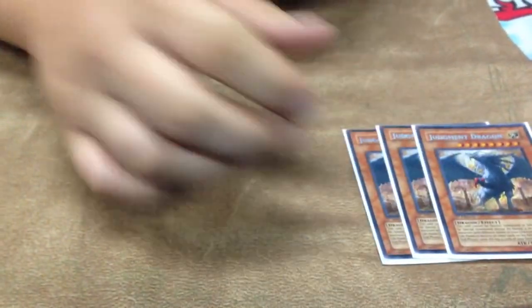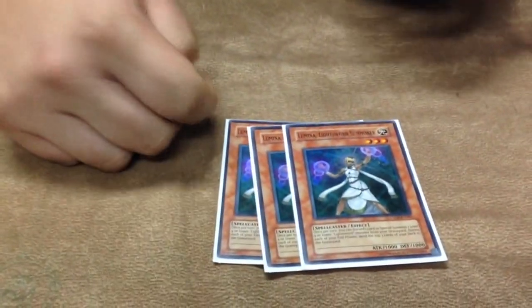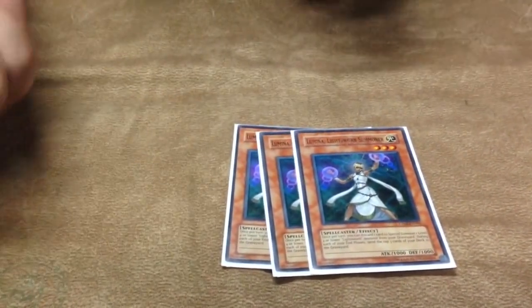Triple Judgment Dragon — hands down the best card, obvious. Triple Lumina, another very standard Lightsworn card. You can pitch the dead Wolves and dead Rainbow Creepers and stuff from your hand.